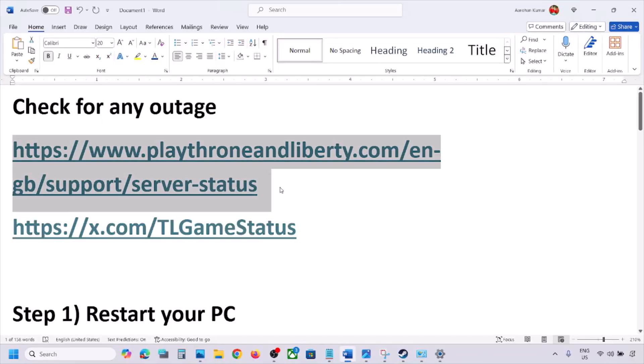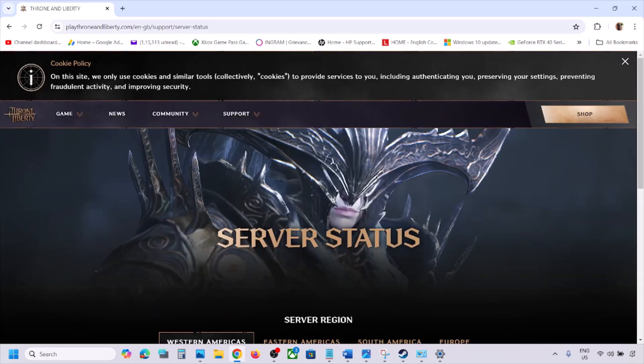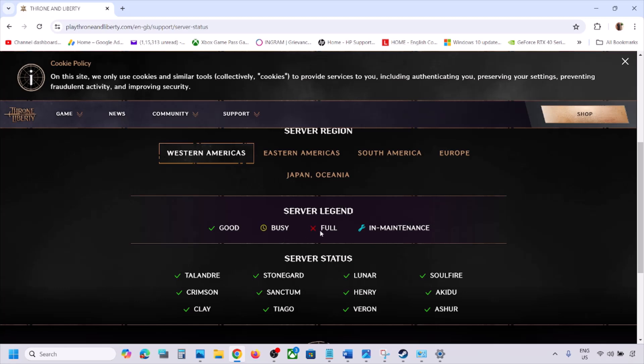Before performing any troubleshooting steps, first check for any outage. Go to the official website where you can see the server status. Scroll down — if all servers are up and running, you will see green tick marks. If there is a busy, full, or maintenance icon, that means there is an outage and you have to wait.